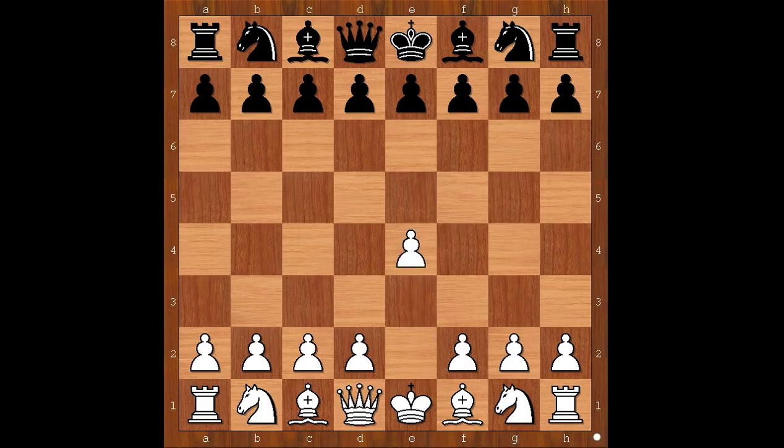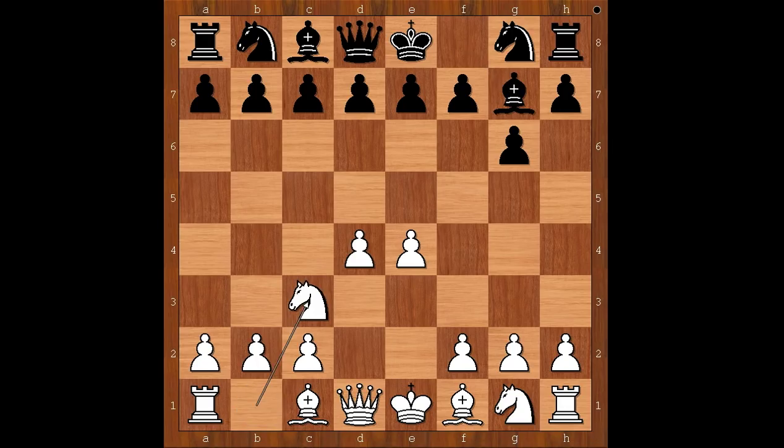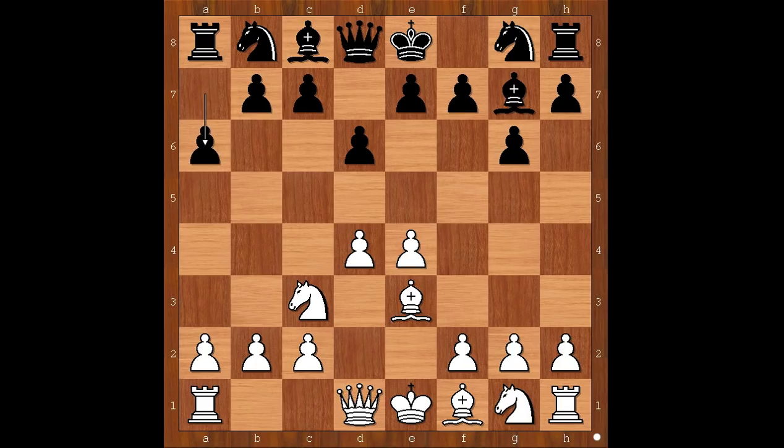Neidich had the white pieces and he started with e4. Shokka played g6, d4, bishop to g7, knight to c3, d6 — the Pirc Defense. Bishop to e3, the standard move. a6, preparing b5.